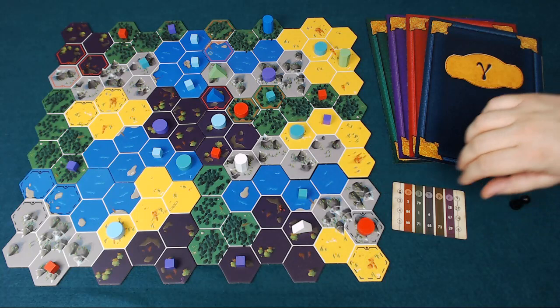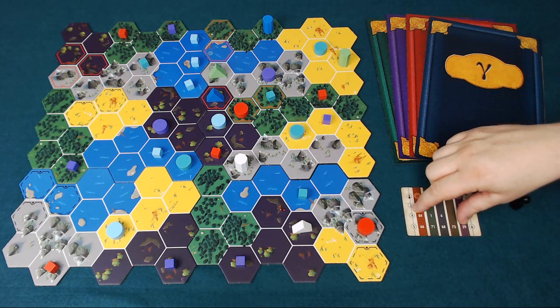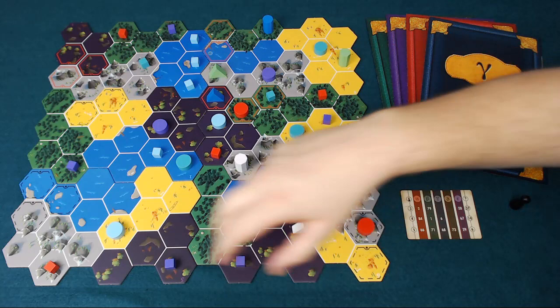Once you've set up the board, each player is going to be handed one of these clue books. According to the number of players, you're going to look up which numbered clue that player is going to find out. They look it up, and only they know what that clue is — it's up to the other players to work out what's going on.